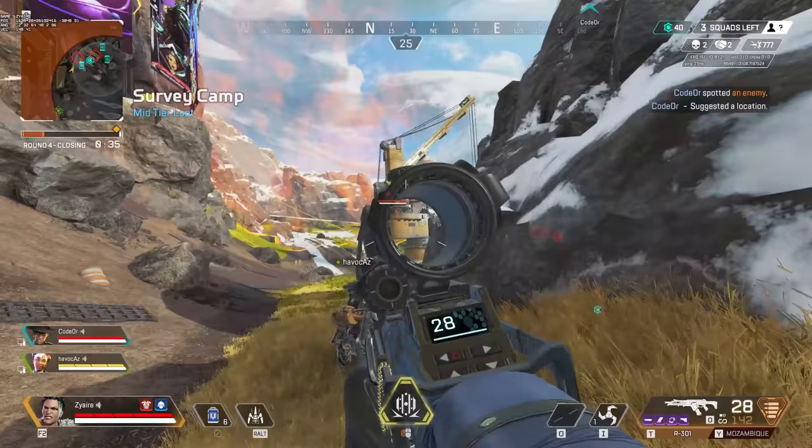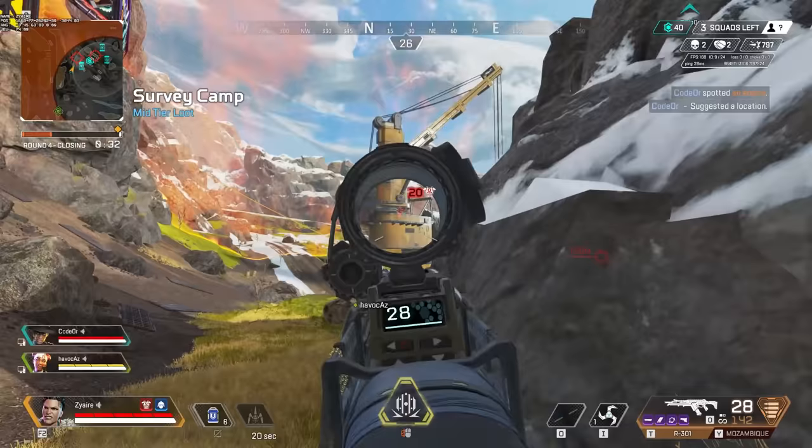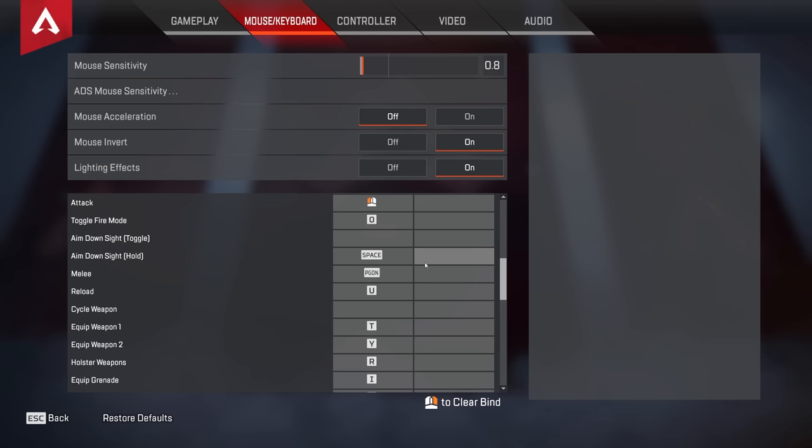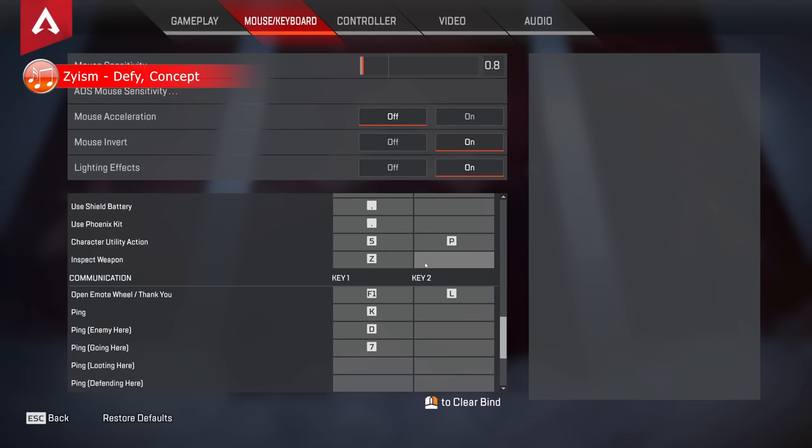If you've seen any of my Apex gameplay, you may have noticed my Q is actually right alt, and I use mouse2 as forward. Crazy config, right? And if I showed you the keys right now, you'd be super confused. But what if I told you it was actually a very logical config? It might actually be close to the best you can get — this could probably improve your gameplay, and if not the entire config, parts of it might actually help you.